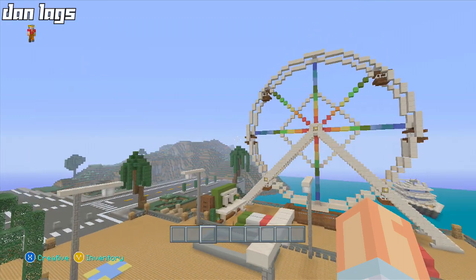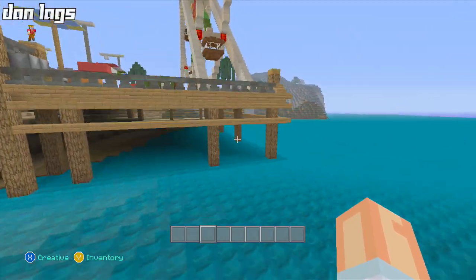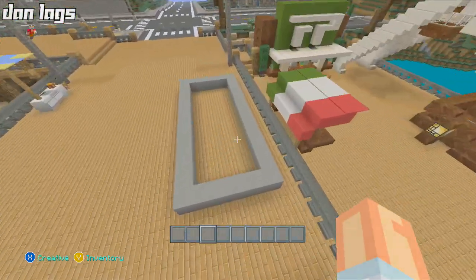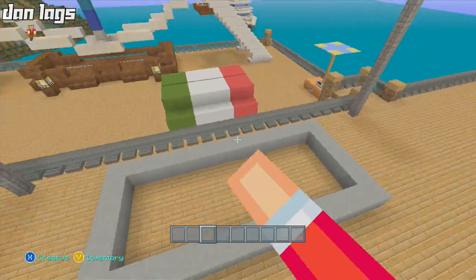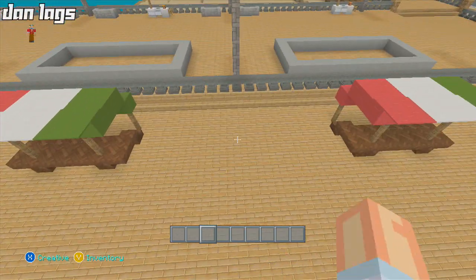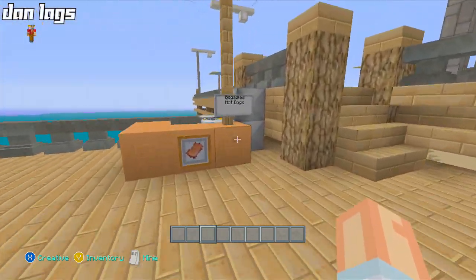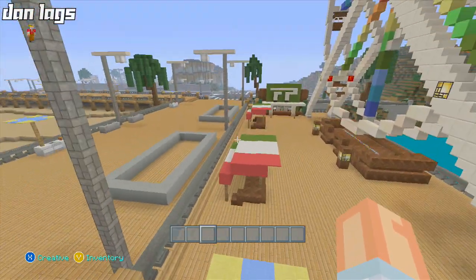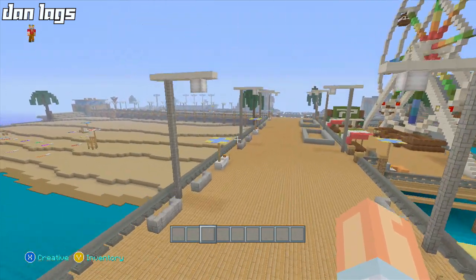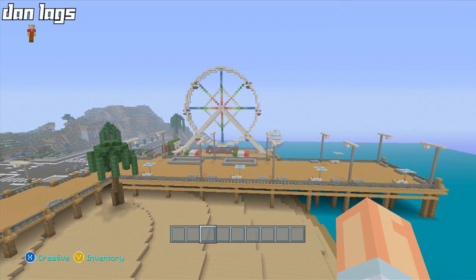My goal for today's episode is to do a few things. First off, I want to get the pier finished — we got a big chunk of that done on last week's stream. The only things really left are a couple more stands of miscellaneous things, maybe another concession stand, maybe some sort of arcade game. The ferris wheel was the fanciest part; we're not going to have a roller coaster — it's just not that big of a structure.